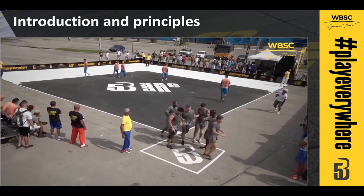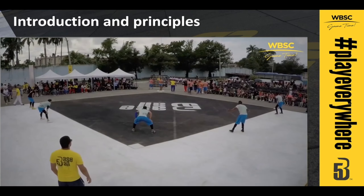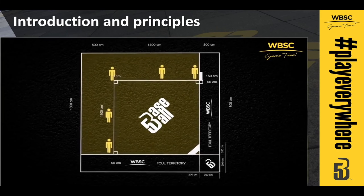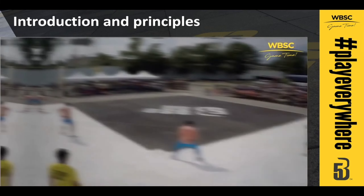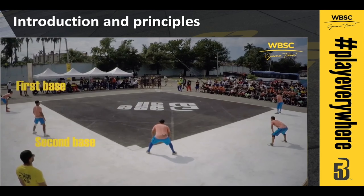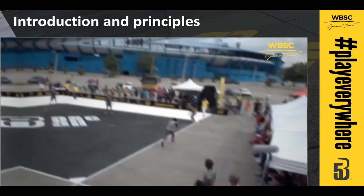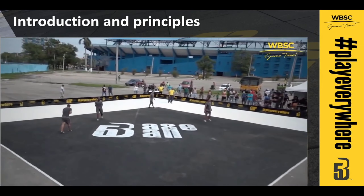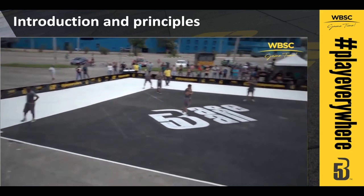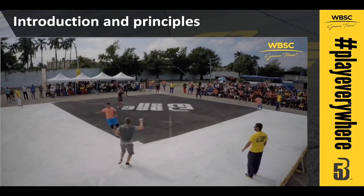In a moment, we will look at different ways to record outs. But first, let's look at the typical defensive formation. The five players of the defensive team shall all be in fair territory when the batter is ready to hit the ball. Here you see a typical defensive formation, with a defender playing first base, second base, shortstop, third base, and a midfield position. Keep in mind that the defensive players may change their position before every action according to their team tactics and the demands of the situation. The goal of the offense is to score as many runs as possible.